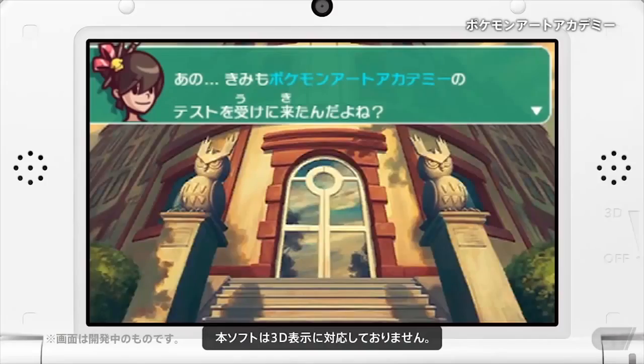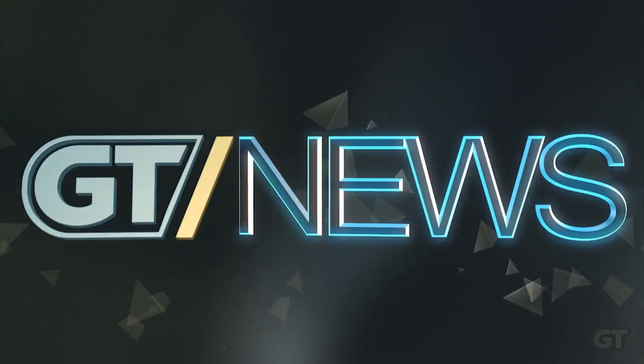On today's show: Last of Us free maps, a possible PT solution, and Pokemon Art Academy release date announced. Welcome to GT News, I'm Maxwell Song, and it's finally Friday, so let's start off with some good news.